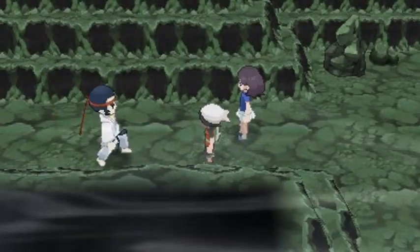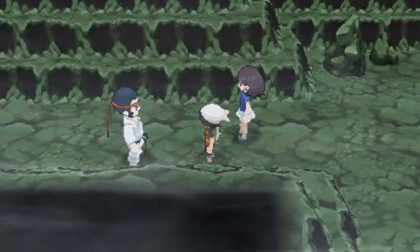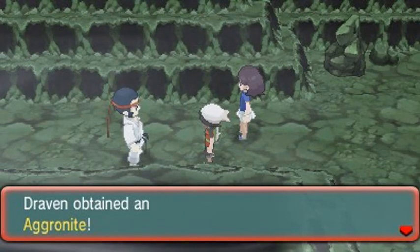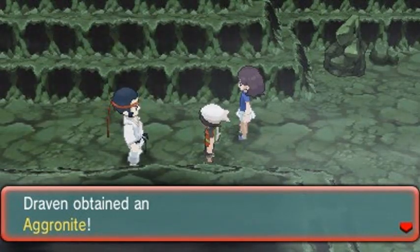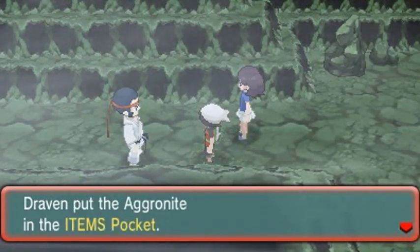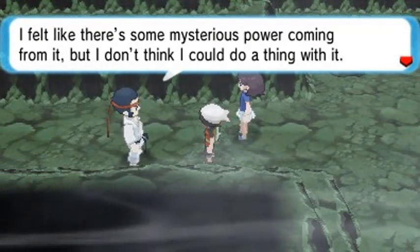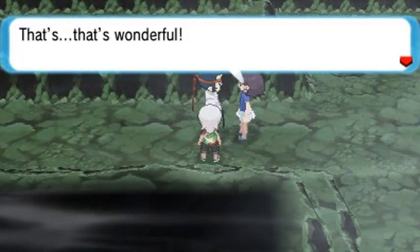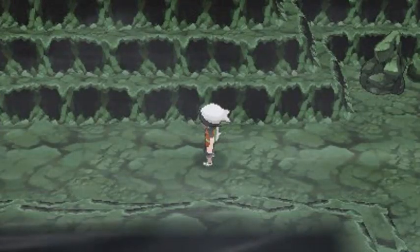Judo chop! We shattered those boulders and the NPC says 'To show you how much I appreciate it, I'd like you to have this - the Aggronite!' This is going to be part of my Mega Stone collection. The NPC says 'I found it when I was digging down in the tunnel - I felt a mysterious power coming from it.' Now that the path is clear, the NPC can finally see someone who was waiting for them.